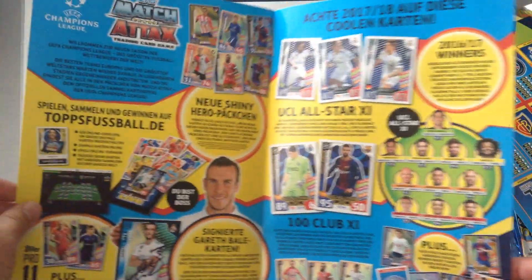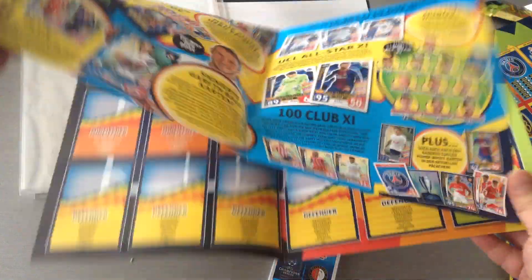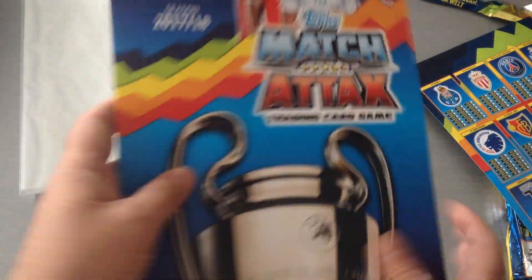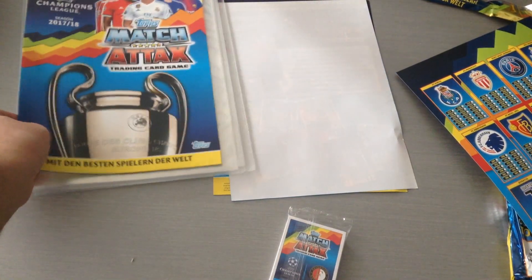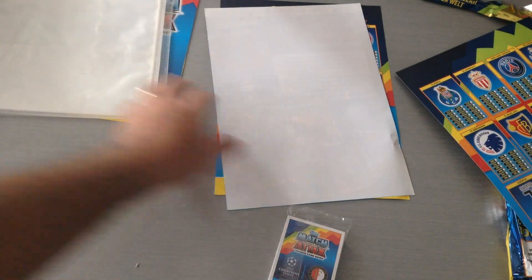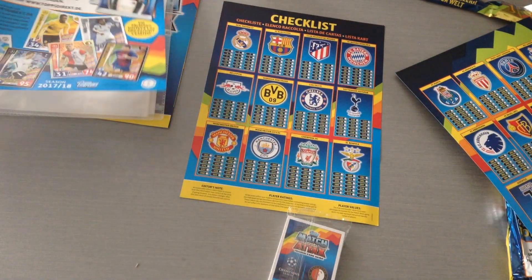This is the play pitch. Here it tells you about the cards and all the different 100 clubs — there are going to be about 11 of them, they call them the XI. Here's the play pitch, and here's the order form that you can get, and how to play the game. This is your regular binder and a leaflet on the cards and the collection.